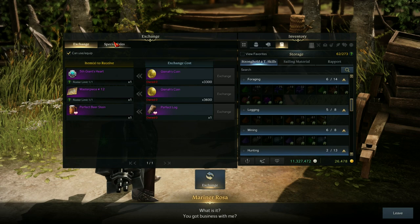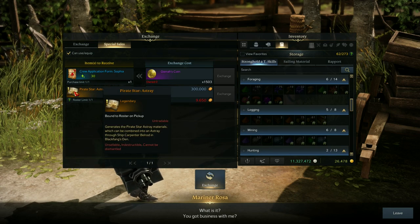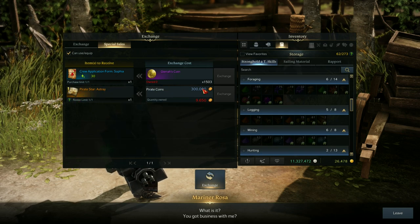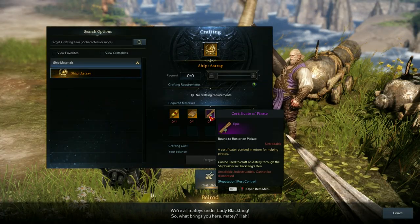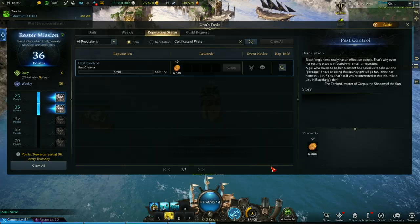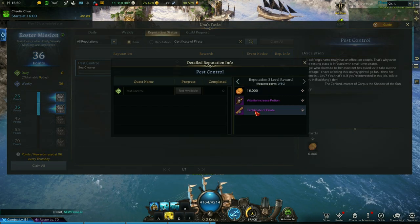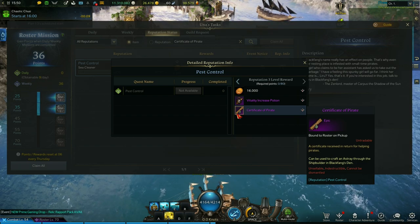The Astray Operation Manual is obtained from an NPC just near the ship builder — it requires 300,000 pirate coins, so open up your High Seas Chest and trade Sun Coins to get more pirate coins. The Certificate of Pirate is obtained by doing the 'Pest Control' daily quest until you get the right amount of points to reach the reputation level 3 rewards.